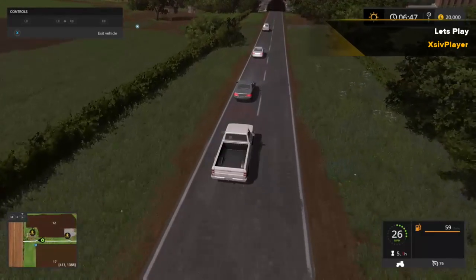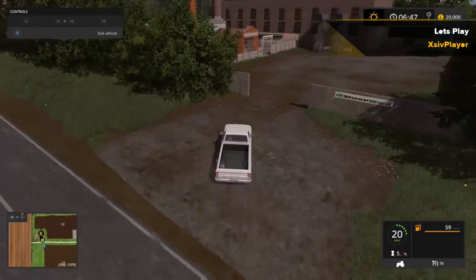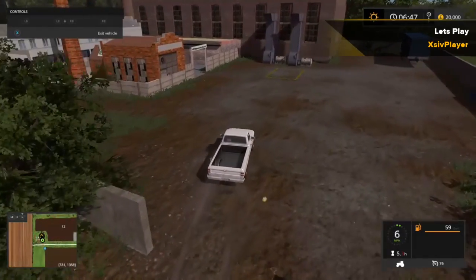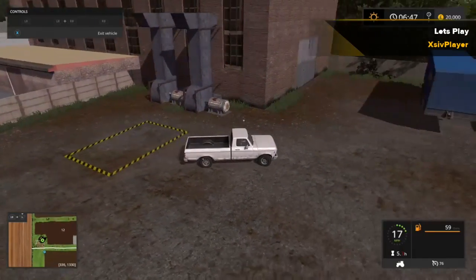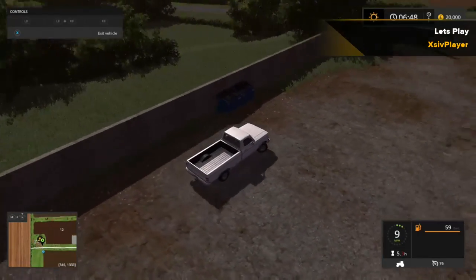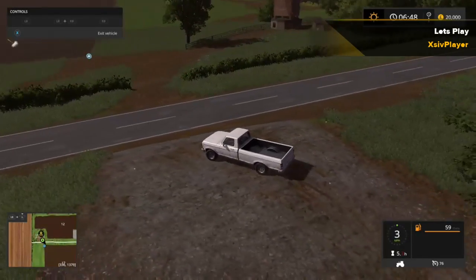There are plenty of fields we can purchase. Just on the right here we'll turn in — there's the sheep wool on the side there. This is where we sell all the wool pallets. Mind we don't hit the bins.